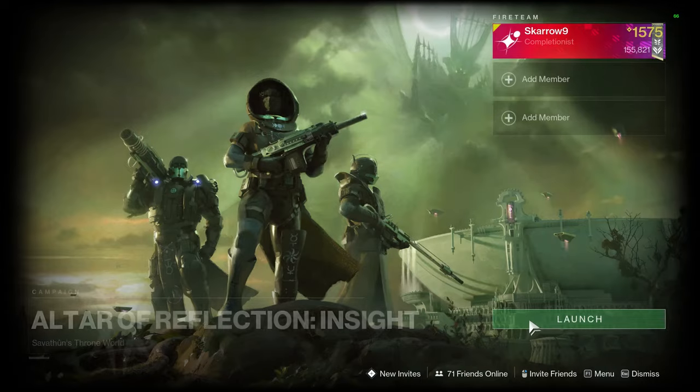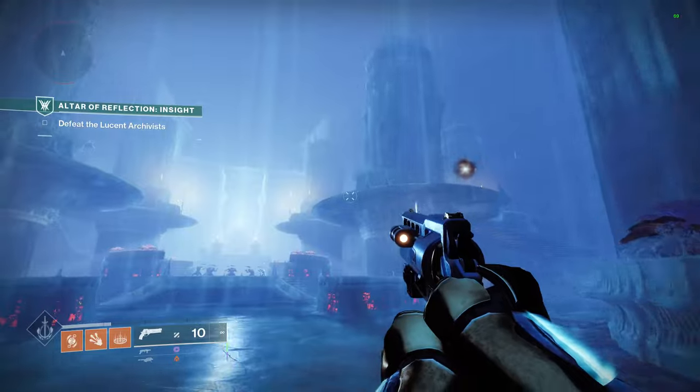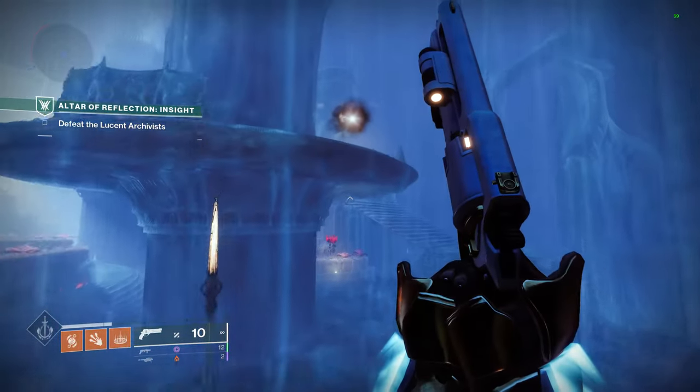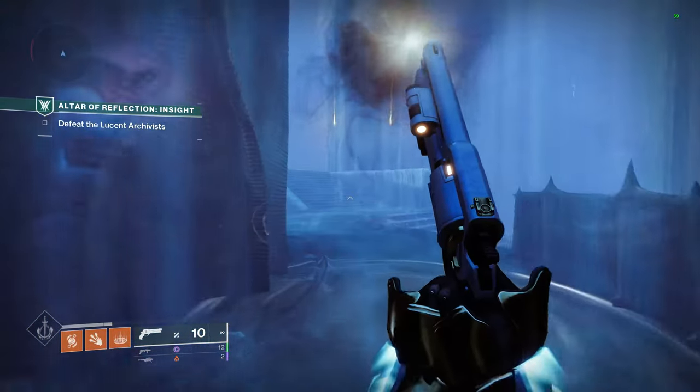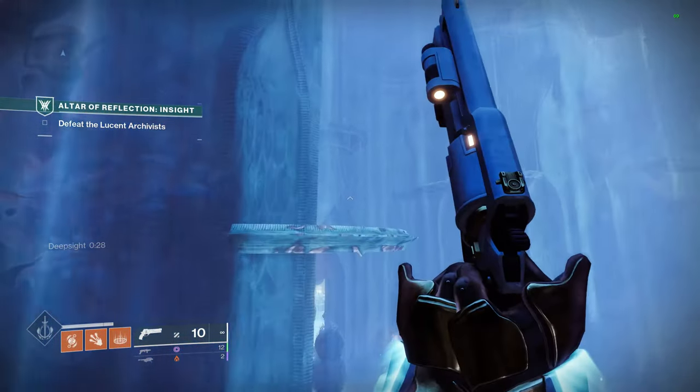The first one is in the Altar of Reflection. Load one up, go into the mission. Eventually you will find yourself in this big fighty room. Don't start the fight. Up to the right, you will find a deep sight thing. Scan it, platforms will spawn behind you, and they will lead you to the first moth.